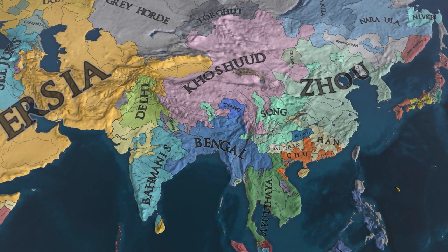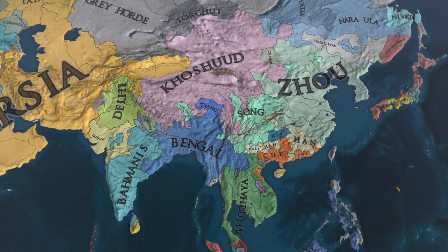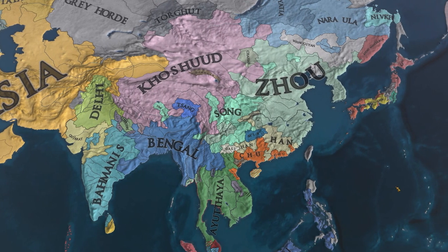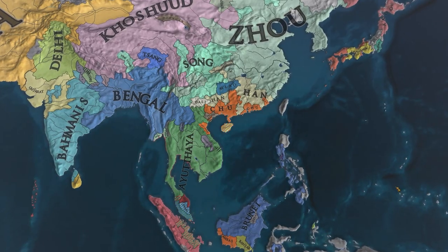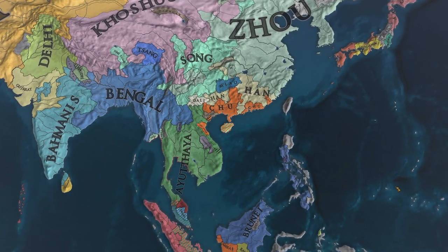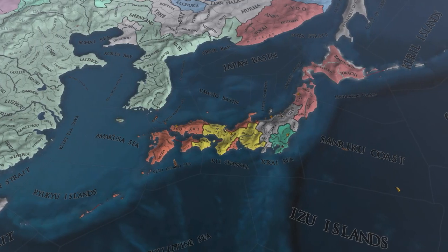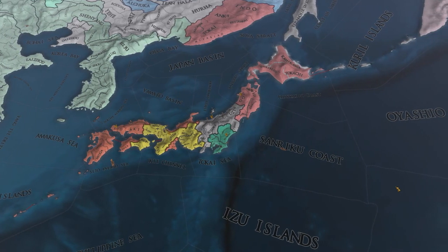India is consolidated into Delhi, Gujarat, but mostly Bahmanis and Bengal. China is mostly Zhu, but this Khushud over here in the west is doing pretty well in their own right. Down in the south is an absolute mess, but Ayutthaya has a very solid power base in Southeast Asia. Japan is very much still disunited and it doesn't look like anything is going to be happening with them anytime soon.